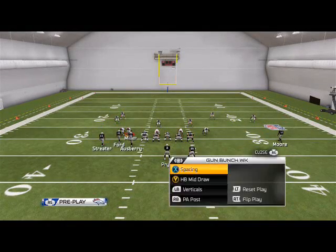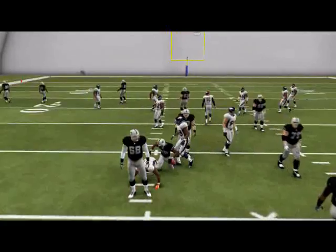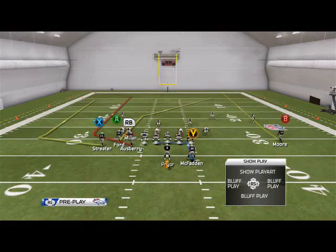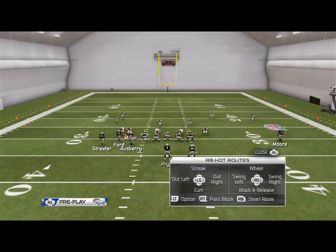Real quick — your quick audibles from this formation. You have the halfback mid draw, which you can use in situations where they're not sending heavy pressure. You then have the verticals play, which we like to use as a shot play. We like to put Moore on a smart-routed out route.